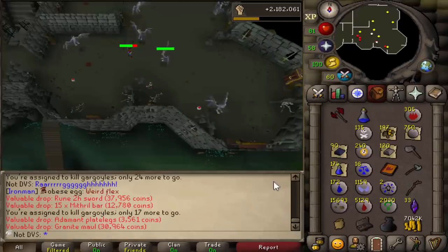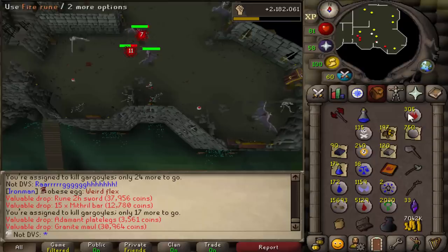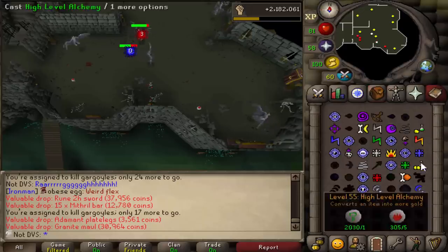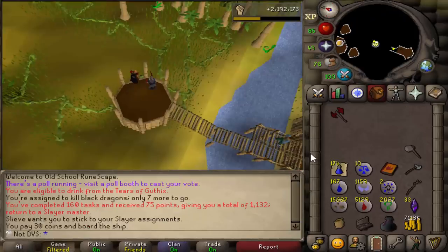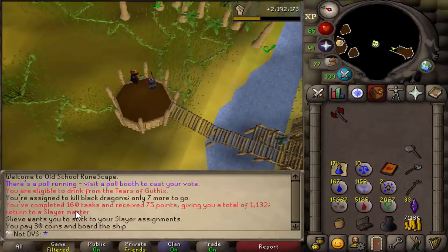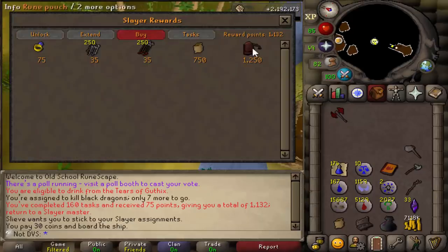192 gargoyles — that's the task I want, let's go! I only have about 10 kills left on my current task and I just got a granite maul drop — the first one on the account. I'll alch it, but since it was a first item I wanted to show it. It alchs for 30k, which is still nice. I finished the black dragon task and I'm now at 160 tasks in a row, getting the extra points from that streak.